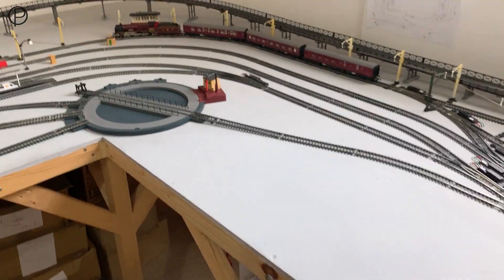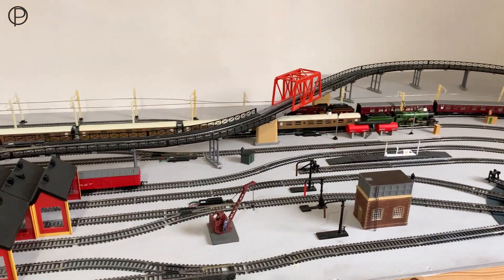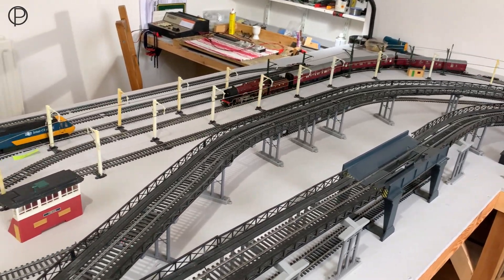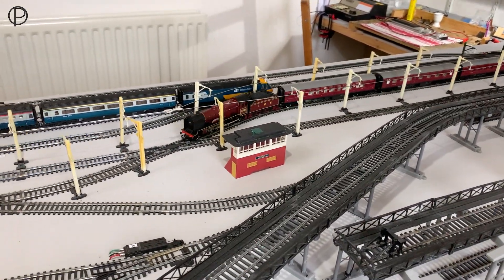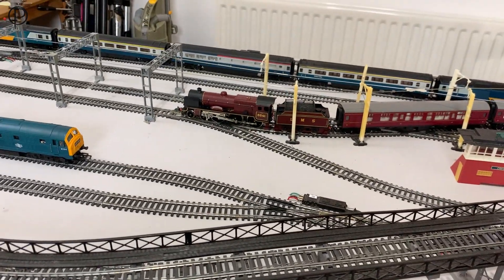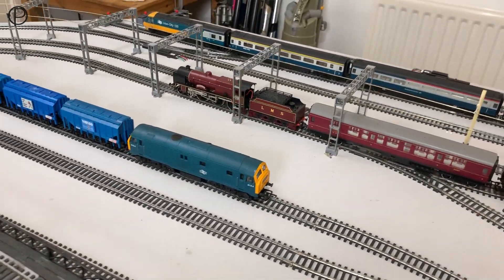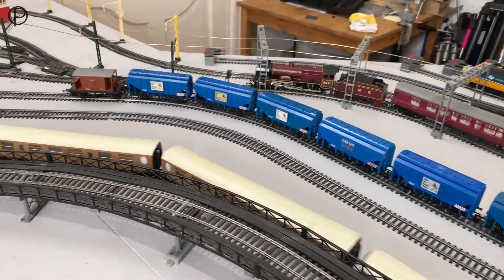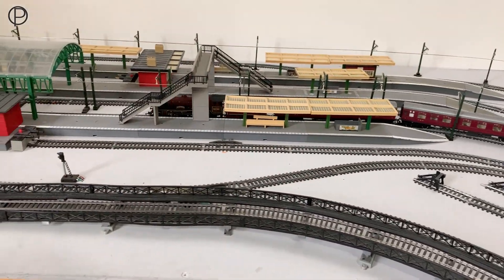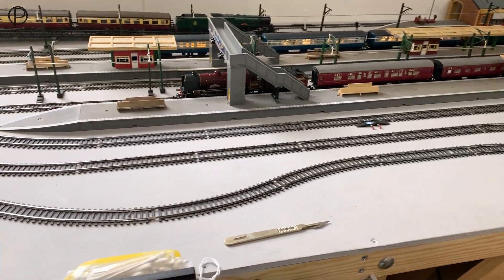Now we'll stop the Patriot there and we'll get some points shifted so we can get her into the station. So that's point number four — we'll get into the station approach here. Smoothly through the curved point and over the diamond. But then it's definitely struggling there — one point too many at that speed perhaps. There's still power in it, but it's just not quite enough to make it run across that point. I think it was losing contact with the track there at some point. Into the station — a nice gentle stop at the end of the platform.